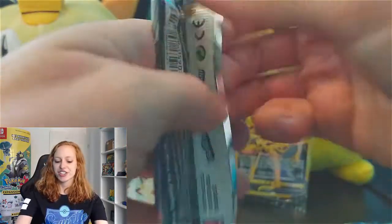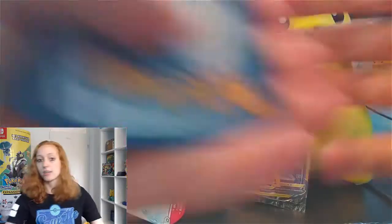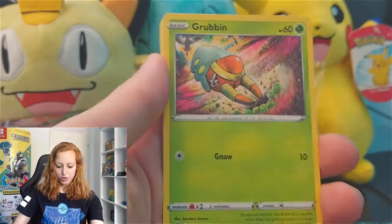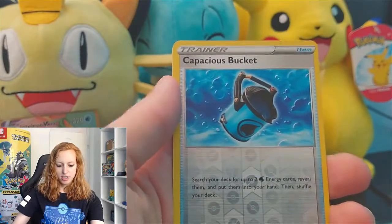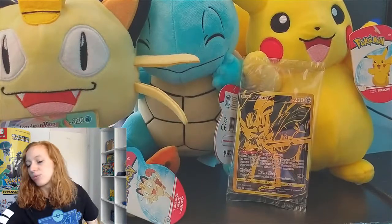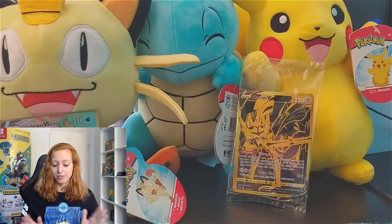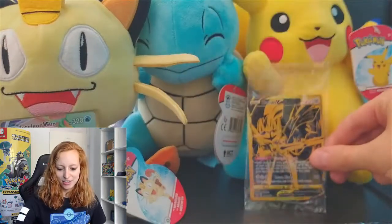Let's do the last Rebel Clash and then I will mix it up. Wow, I didn't think I would score such an amazing pull so quickly. Let's hope the rest is just as good as the first two. Olinia, Luxio, Drizzile, Grubbin, Wingull, Natu, Barboach, Scrafty, Capetius Bucket — sounds very fancy. And the last card: a Butterfree, a very cute Butterfree, the regular card. So that was the Rebel Clash — please let me know what you think of the first three packs of this amazing Elite Trainer Box. I want the Zamazenta version as well. Such an amazing cool card.